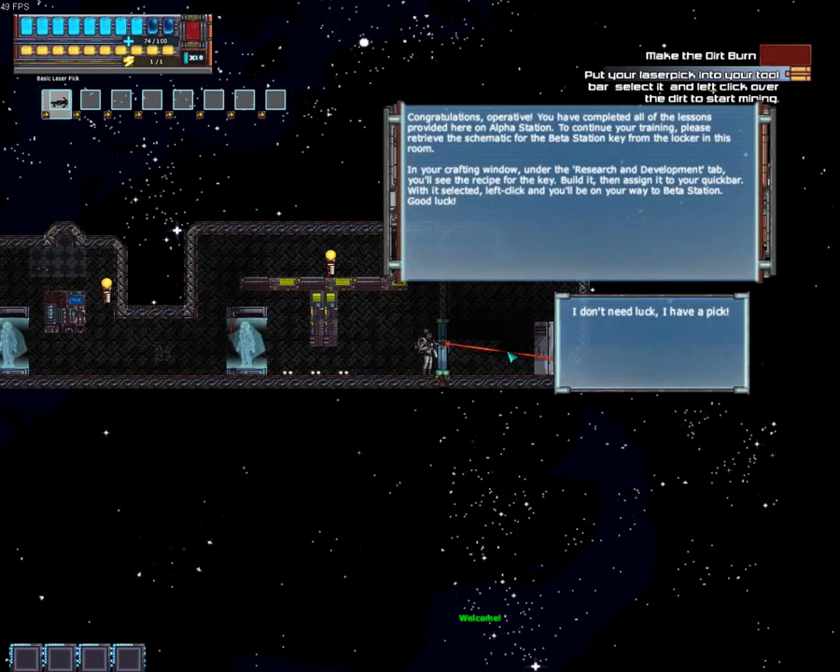Congratulations, operative. You have completed all of the lessons provided here on Alpha Station. To continue your training, please retrieve the schematic for the Beta Station key from the locker in this room. In your crafting window under the Research and Development tab, you'll see the recipe for the key. Build it, then assign it to your quick bar. With it selected, left click and you'll be on your way to the Beta Station. Good luck. I don't need luck — I have a pick.